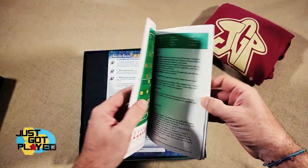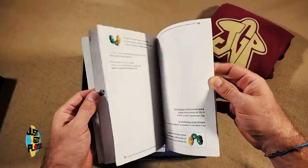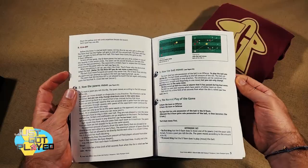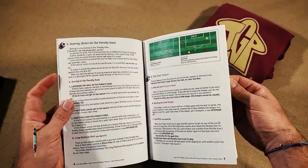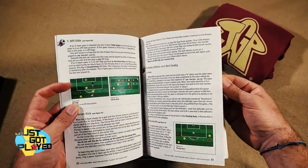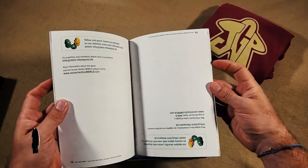So there are the rules, showing you how to set up and how to play, how to do kickoffs, how pawns move, how the ball moves, normal play, capturing, scoring, the goalkeeper, offside, fouls, free kicks, and the time limit for the game.